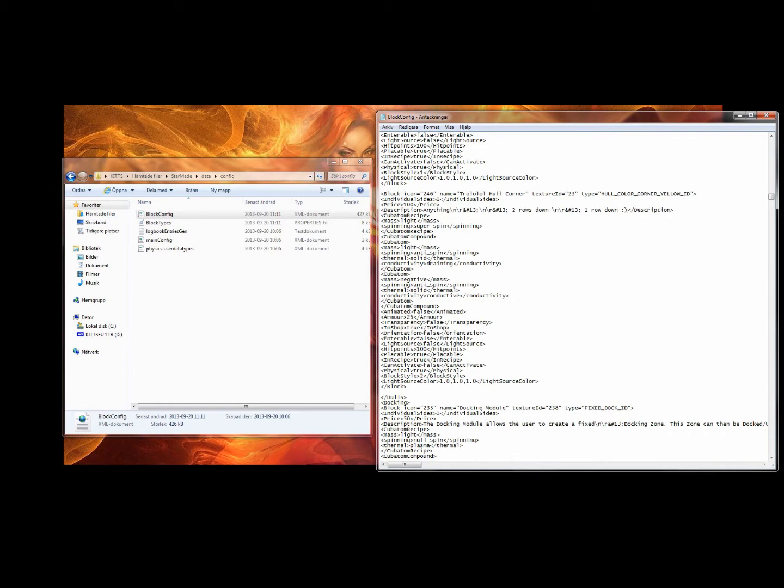Then you can change the mass if you want. You can change really a lot of things. Normally I just change the price, the ammo — let's put ammo to 90 — and hit points, which is the life of the block. Currently if you do 100 damage on the block, it will be destroyed. We're gonna put this at... 40.